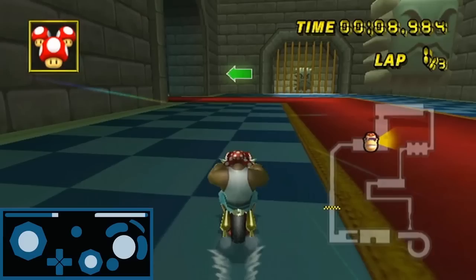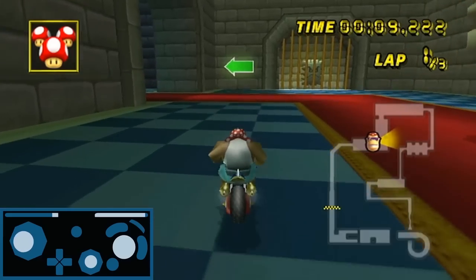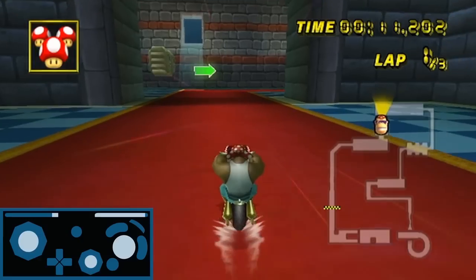Generally your wheelie will end right around here. You can either re-wheelie or initiate your drift depending on your alignment. Most of these turns have diagonal indents and I aim to take these as tight as possible. Now after you've charged your first main turbo here, initiate your wheelie for a general alignment and start your next drift right around here.